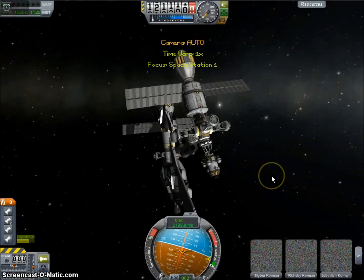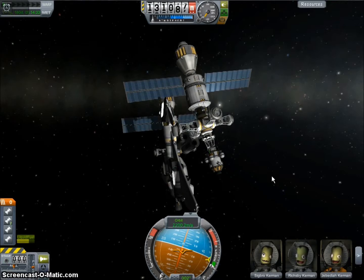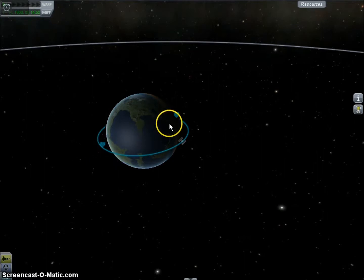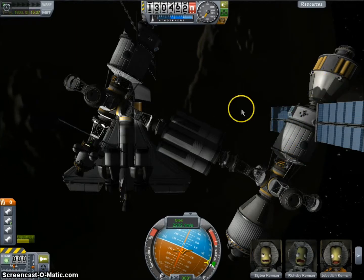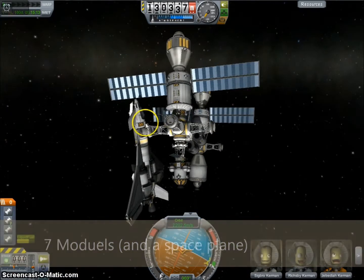Now it's loading the scenario. Past players of the game would recognize this as the Station 1 scenario — you have the space station and you can really mess around with it. It sits at a 126 to 139 kilometer orbit; its apoapsis is 139 kilometers and its periapsis is 126 kilometers. It's a space station with six modules and it has a space plane docked to it.